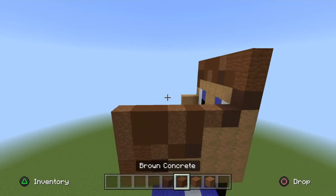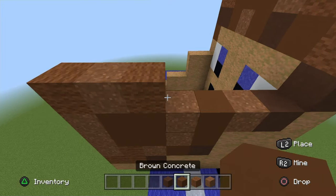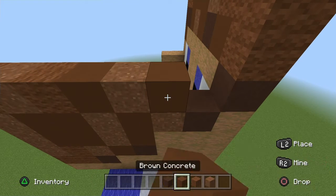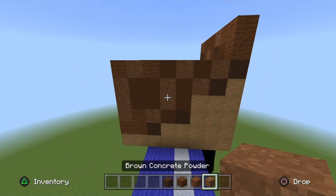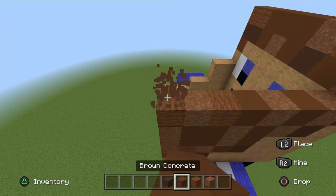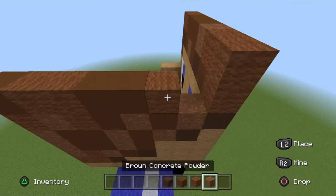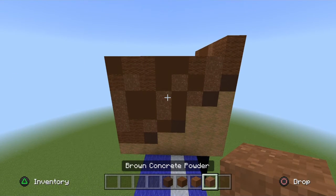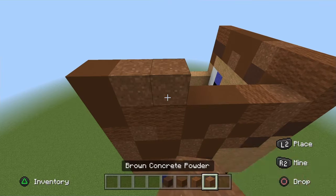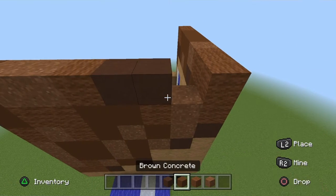Next row: Brown Wool, Brown Powder, Brown Wool, Brown Concrete, Brown Powder, Brown Concrete, Brown Powder. Next row: Brown Concrete, two Brown Wool, two Brown Concrete, Brown Wool, Brown Powder. Next row: Brown Concrete, two Brown Powder, Brown Wool, Brown Terracotta, Brown Concrete.